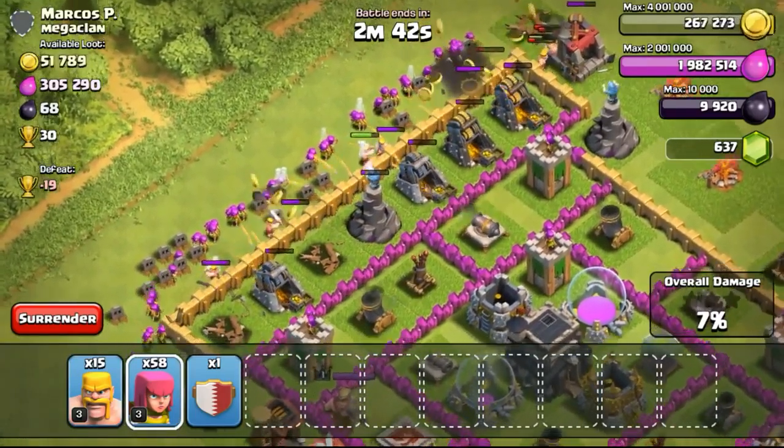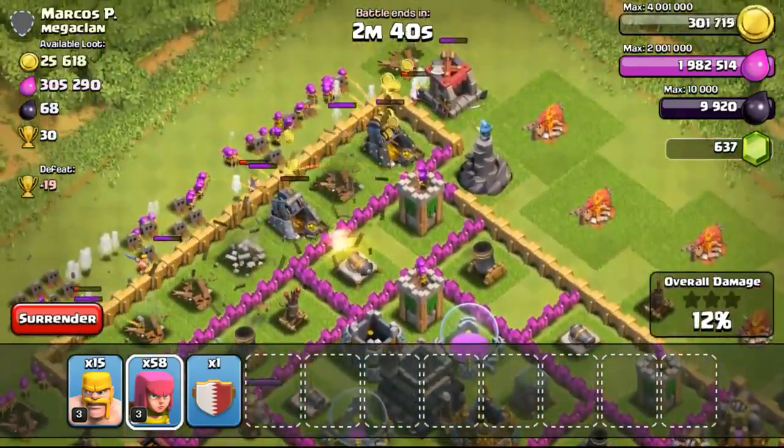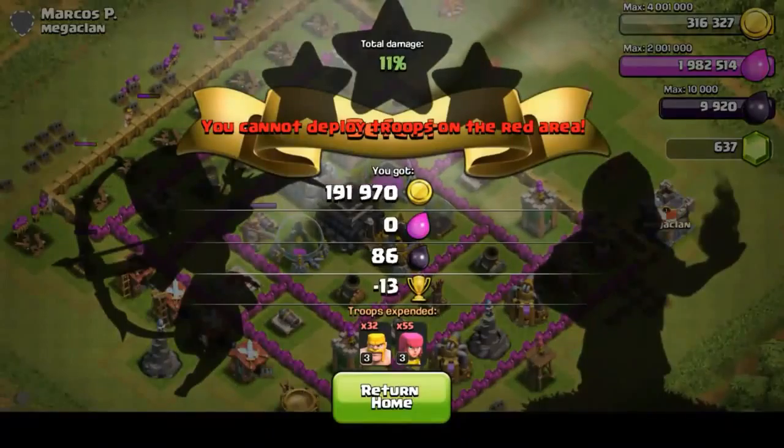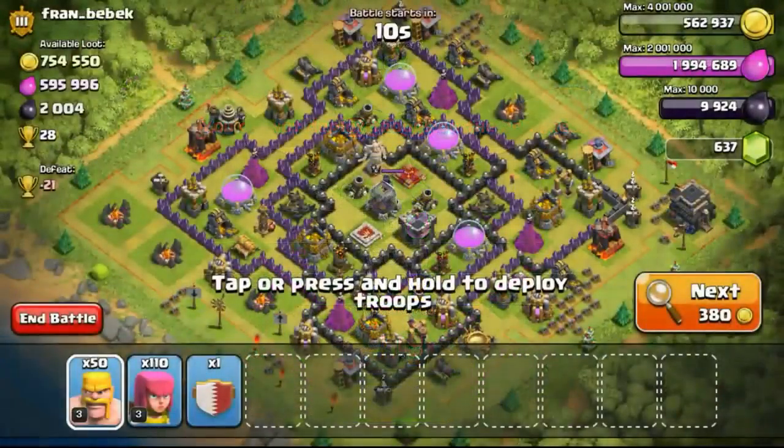This raid — the gold mines are all just behind one layer of wall, very easy to farm. Not going to use a lot of troops, and I eventually stole the majority of the gold from the gold mines, ending the battle by losing the raid but saving a lot of troops.